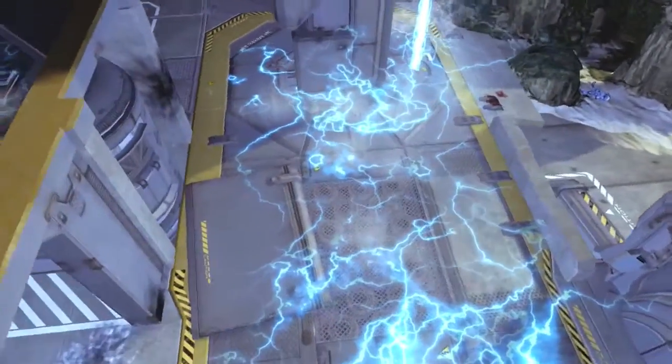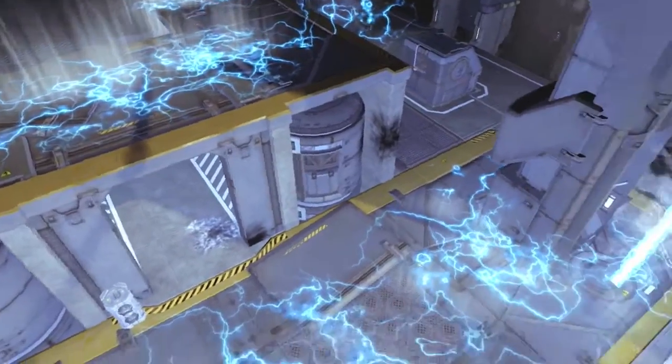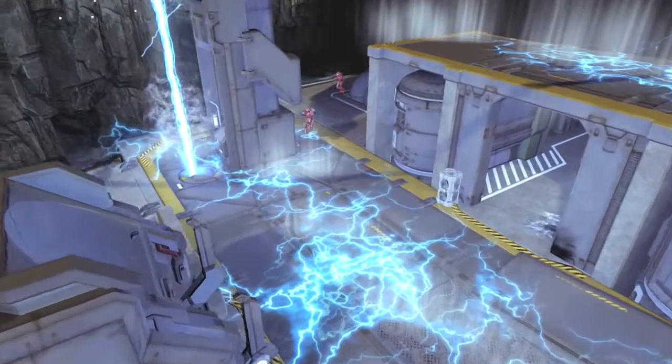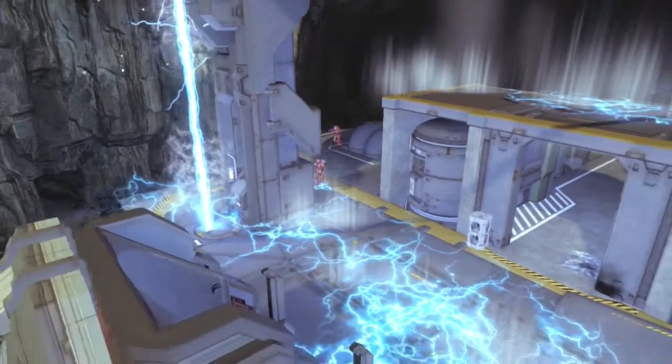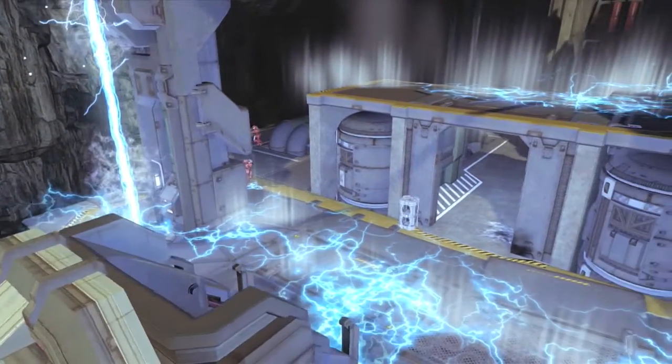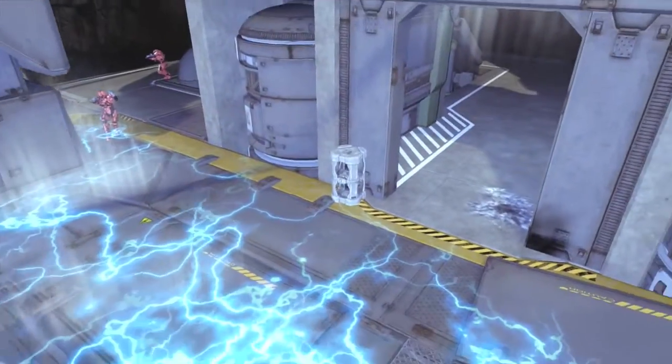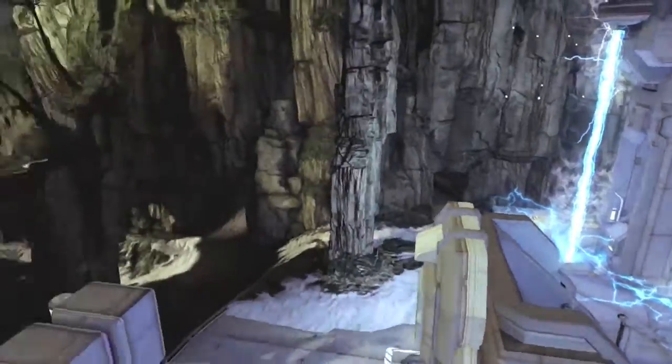This first electrical pulse does not take out your shield. It's the secondary electrical explosion that actually takes down your shield fully. It doesn't damage your health at all. The fusion coils placed around the zone do not blow up — I wish they actually did, it's kind of strange why they don't.